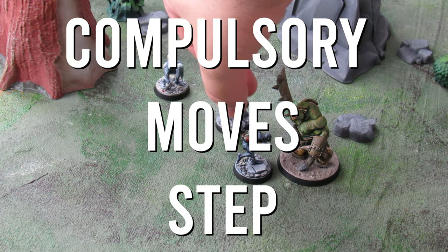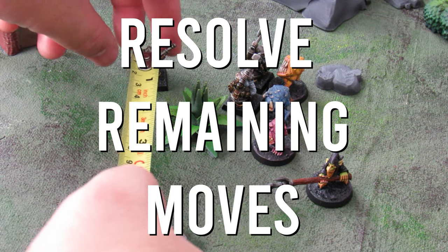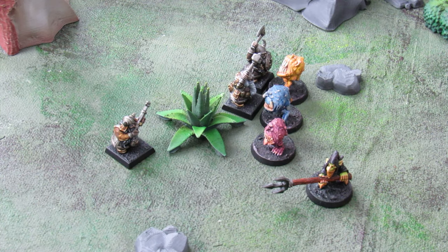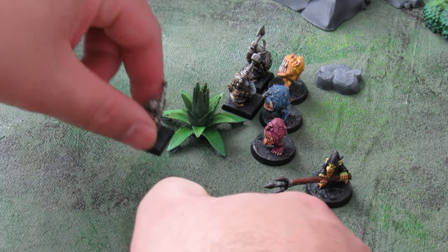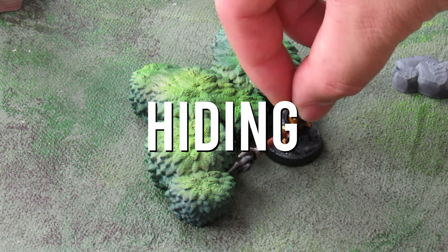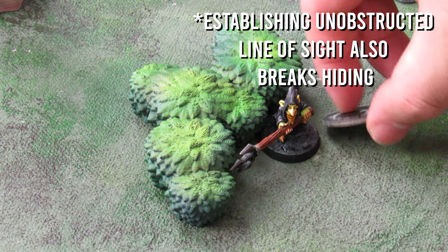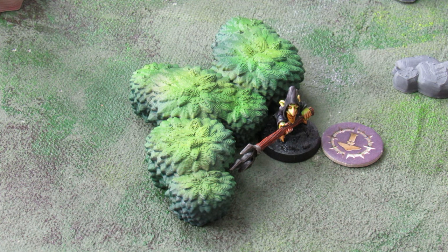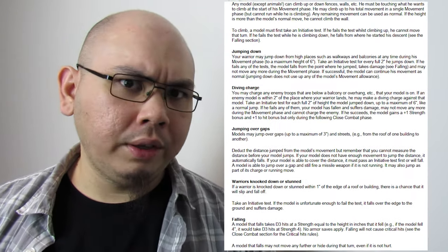Compulsory moves covers movements brought on by psychology rules like Frenzy, or random movement rules for Squigs. Once all of that is over, you go on to your normal movement. Models can move up to their movement rate characteristic in any direction, which allows them to shoot later in the turn. Running lets them go up to twice their movement rate, but stops them from shooting and cannot be done if there are enemy models within 8 inches at the start of the action — unless you're a dwarf, who can just always run. Finally, hiding is an option if a model makes a standard move and ends next to suitable terrain, making them unable to be targeted by charges or shooting.